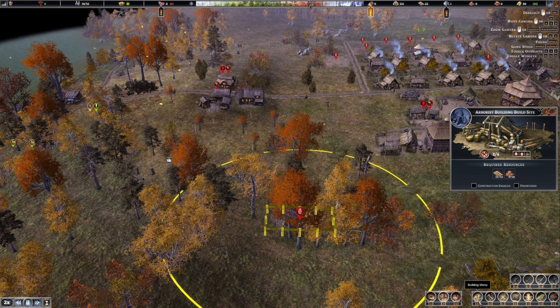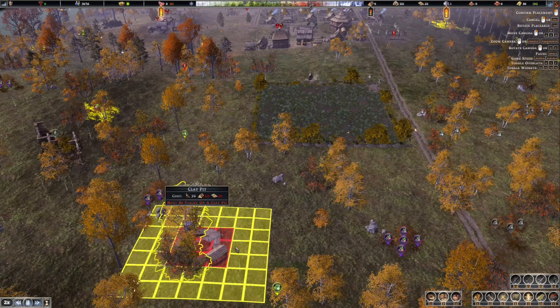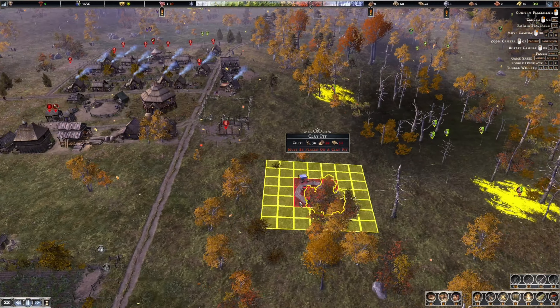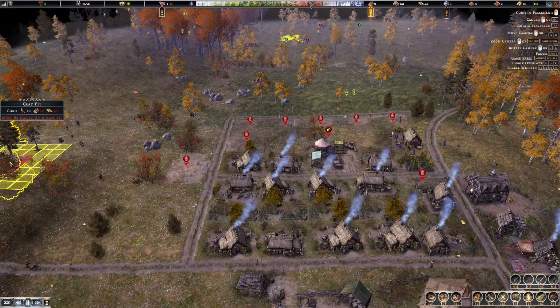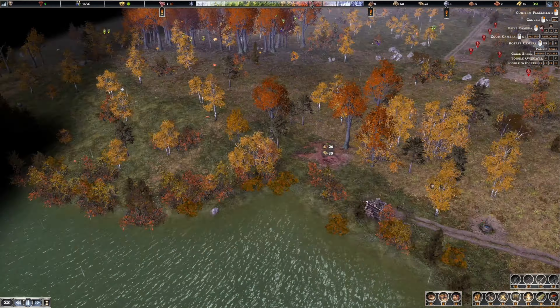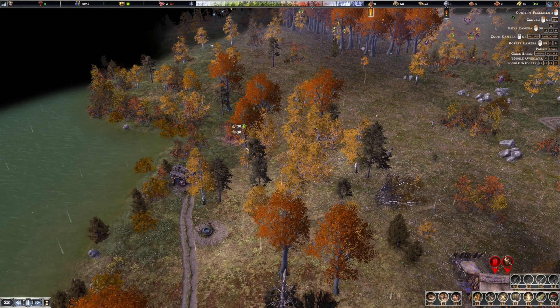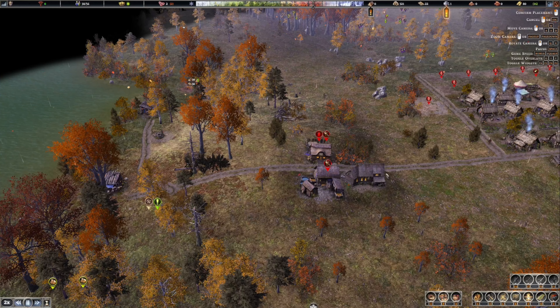We probably need clay right? Let's go - where's the closest clay pit? This one right here is near the boars, I don't know if I want to do that. Oh yeah, this one over here. There we go. This has 11,000 in it - that's a lot.